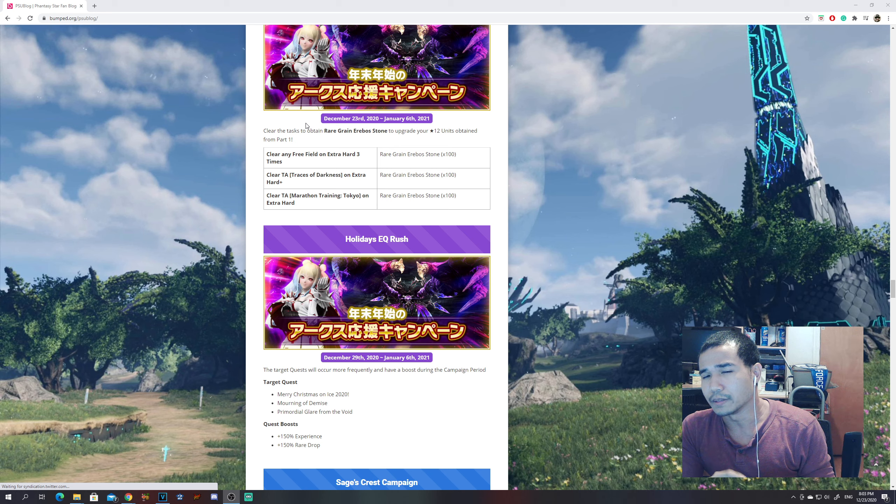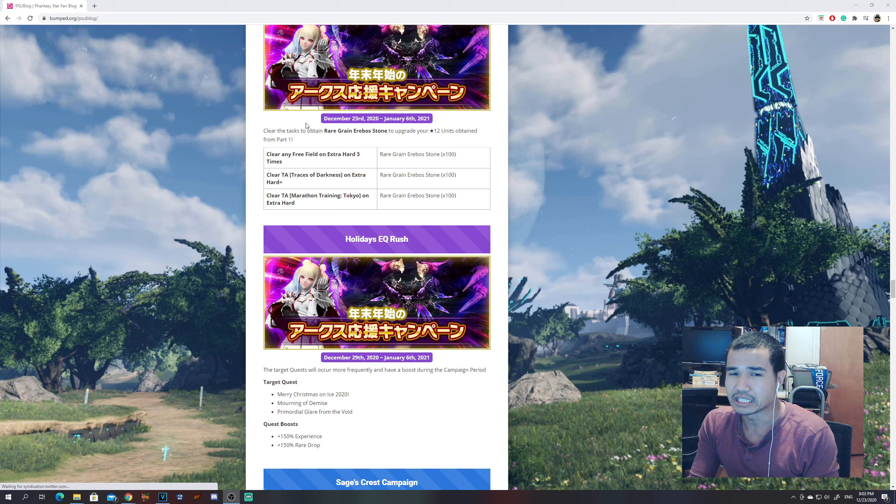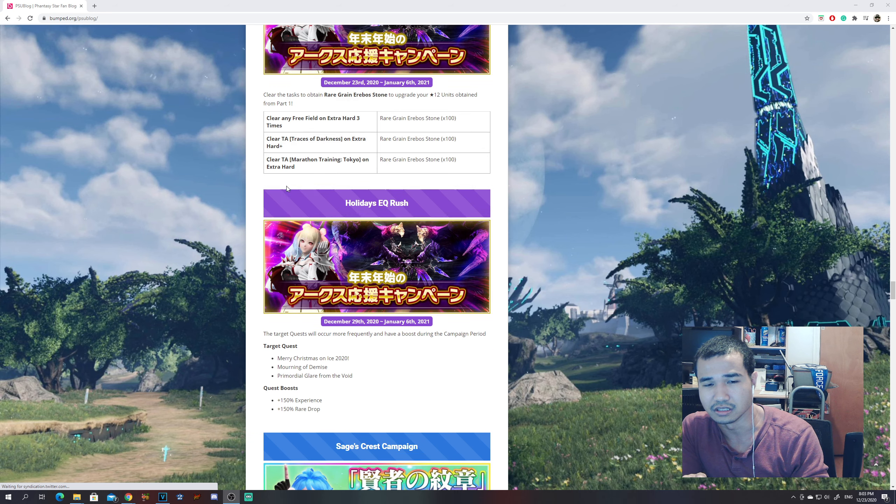There is another new weapon series out that is above the Lightstream, but I'm not sure how strong it is yet and I still need to figure out how to get it. You can get the Lightstream weapon and a free 13-star set as long as you do what you need to do.